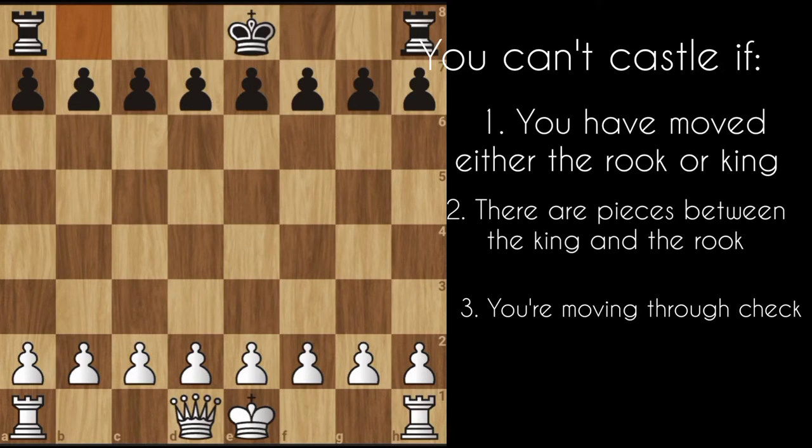I have removed some pieces from the board to explain what castling is. Castling is a move you make where you move the king two squares to the left and bring the rook over to meet the king. You can see I move the king two squares to the right — sorry — and the rook crosses over. This is called castling.